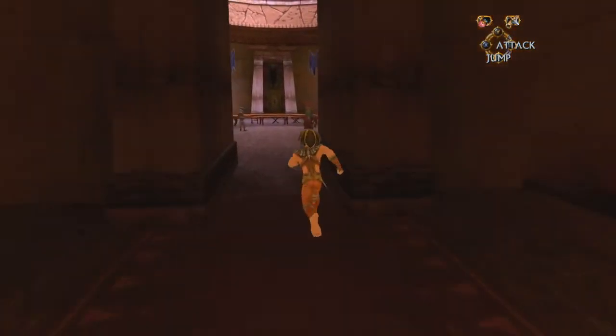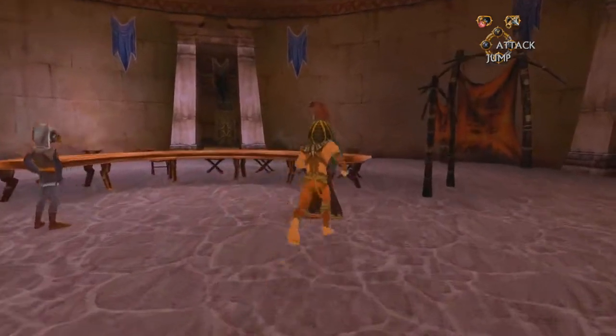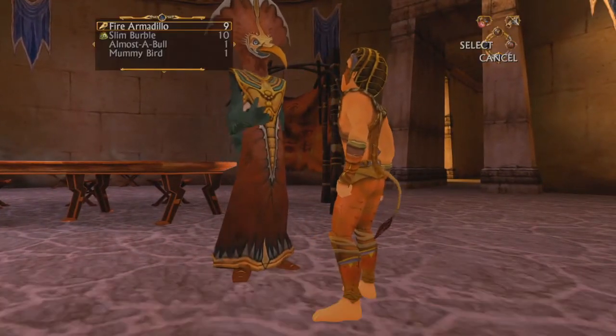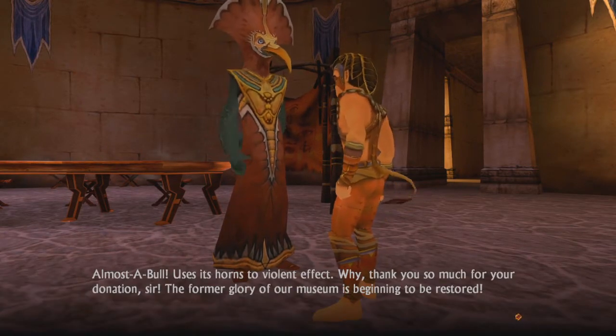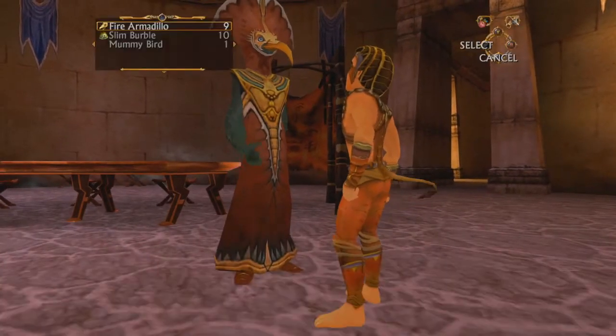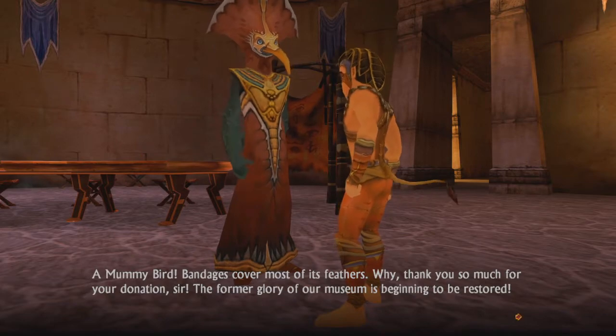Hopefully I won't need every single monster, otherwise I'll have to buy the Shuttlecockbird and that's gonna be the most expensive thing to get. Almost a Bull — use this horn to the violent effect! Okay. How about this mummy bird? A mummy bird — bandages cover most of its feathers!